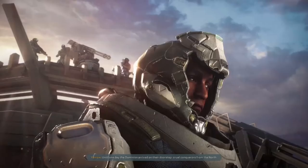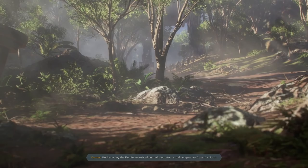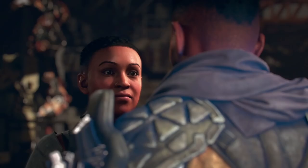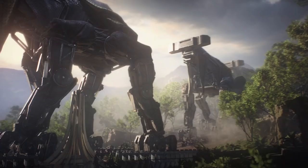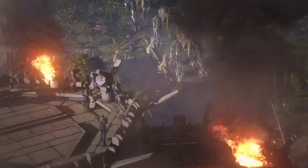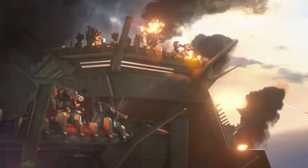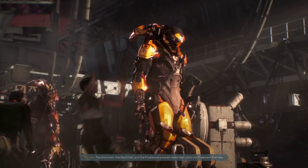The first thing you have to do before anything else is complete a couple of the tutorial missions — basically the first two. When you complete those tutorial missions you're going to meet up with a lady named Tessin and she's going to give you your first freelancer mission.